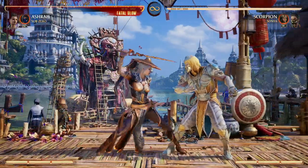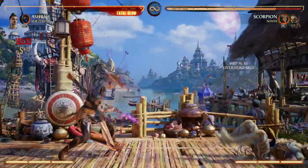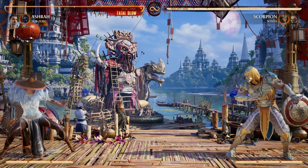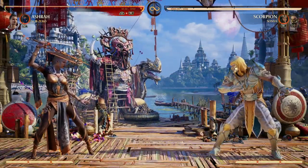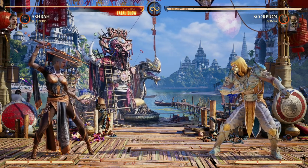Obviously you can use Sub-Zero as a cameo for the same exact reasons — freeze them, switch from light to dark, and then continue the combo from there. You can also make yourself projectile invulnerable, so if they want to zone you out, you can counter and then switch and go in. These tools just help you do your thing as much as possible with as little risk as possible, and that's what I love in a cameo for Ashra.